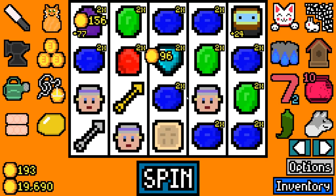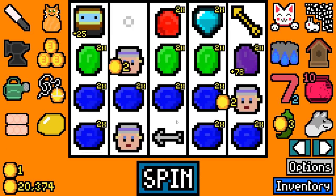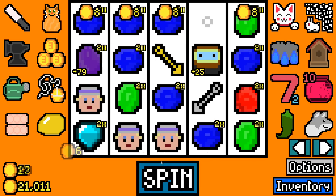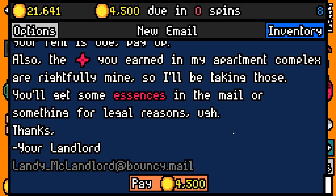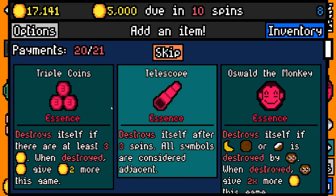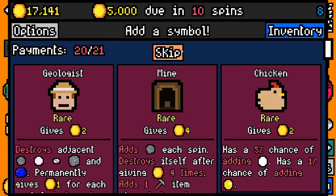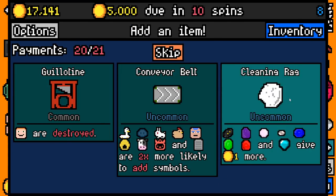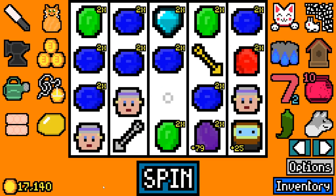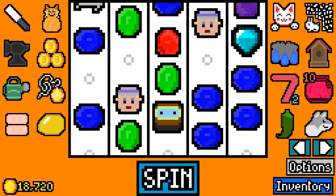Hmm, thinking about how I want this to go - do we get more dames maybe? That would be useful. When we get recycling it'll be really easy to find more dames though. How many symbols are we on? Let's pay 4500, we've got 17141 spare. 5000 is due in 10. We'll take Oswald the monkey essence and sunglasses essence. We're all here looking for a dame - we don't find one, we'll take cleaning rag to increase the value of our symbols. We're on 19 symbols right now, so we've got space for another one.